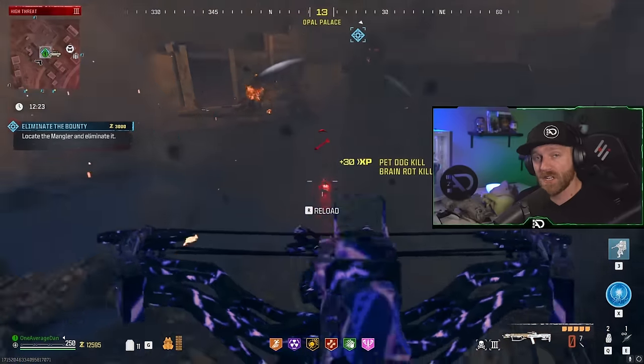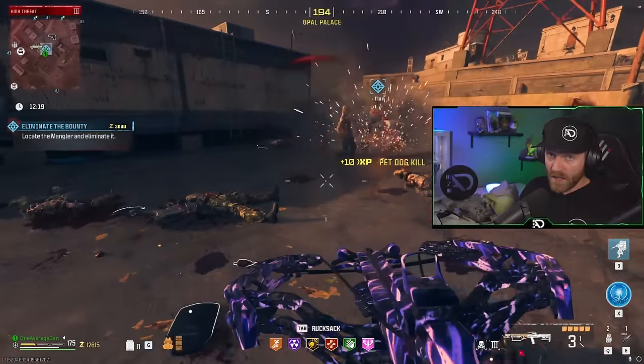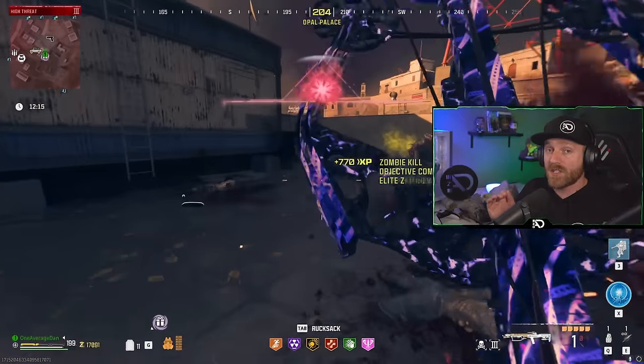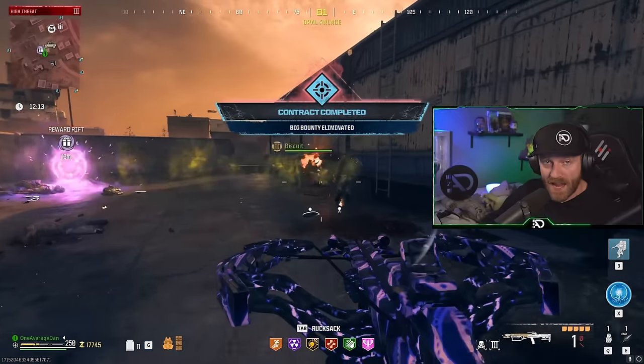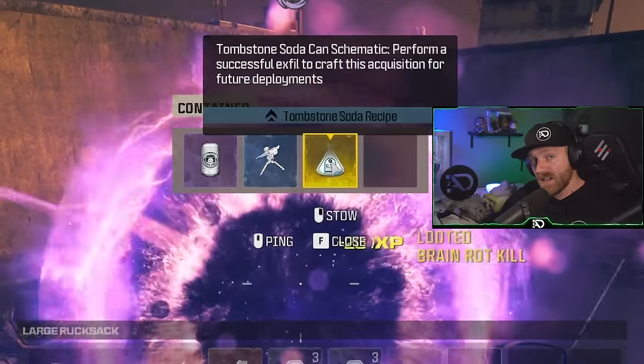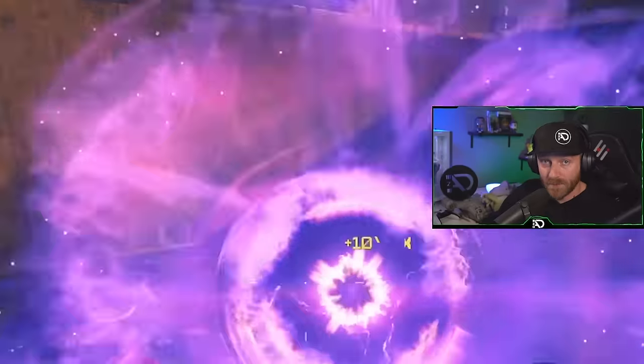Here you are - you've beat every mission in Zombies, you've done hundreds of contracts in every tier, you've ran the Dark Aether, you've defeated the Red Worm, you've done all the things, and you're still missing schematics. I'm going to teach you how to unlock every single schematic at every tier level, every location, where to get them, and how to get them.